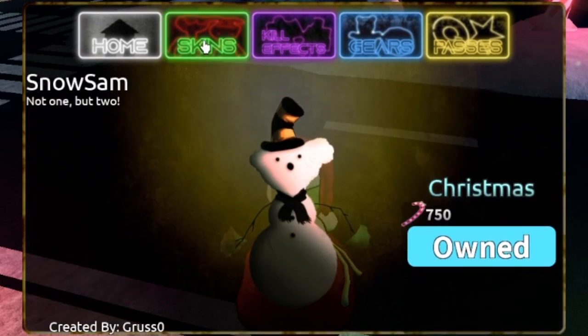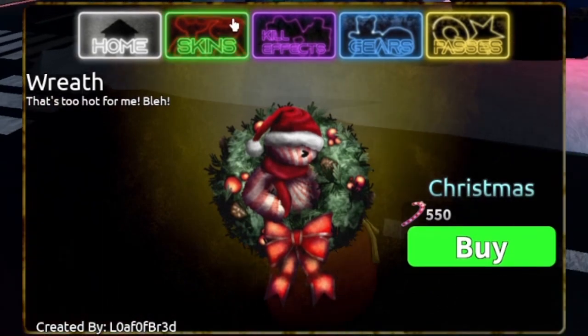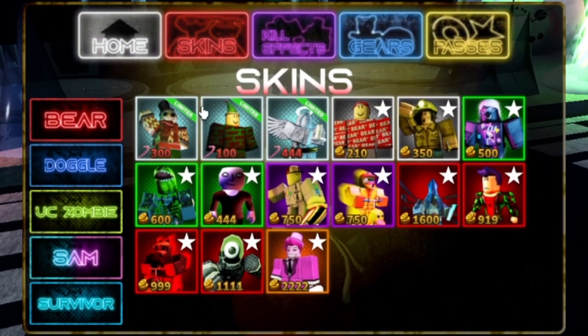So we got Snow Sam is back, Yule is back, Ghost of Christmas Present Sam is back, and we got a new one — we got Wreath, that one's so cool. And the survivor skins: Festive S, Snowflake, and there's a new map — let's go.